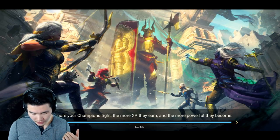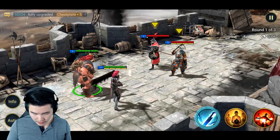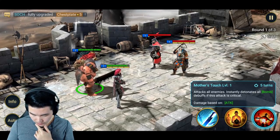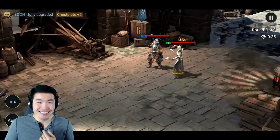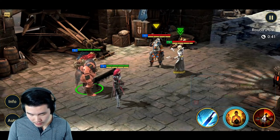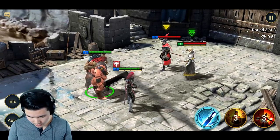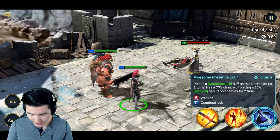The more champions fight, the more XP they earn, the more powerful they become — makes sense. So you choose the character and the move you want to use. We're going to use Mother's Touch, which attacks all enemies and instantly detonates all debuffs. If the attack is critical, it detonates all debuffs — damage based on attack. Mother's Touch — wow, okay. I think we're a little overpowered for this tutorial stage. Special Brew attacks all enemies and places a counter attack buff on this champion. Let's use Talia — Rise to Duty attacks all enemies.